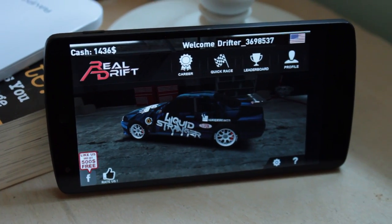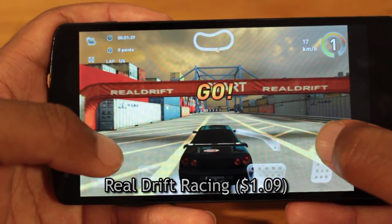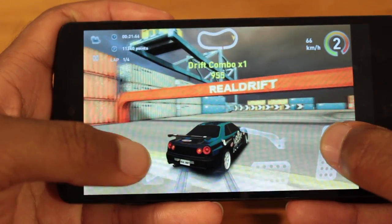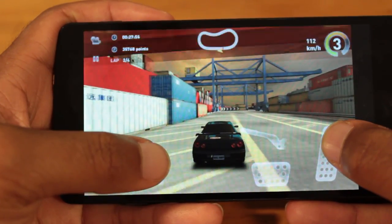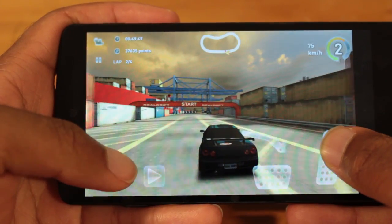Drift like you never drifted before. The fourth game on the countdown is Real Drift Racing. Real Drift Racing is a simple game with respectable graphics. The objective is to gain the most amount of points you can while drifting on a track. If you bump into a wall while drifting then you lose those points. You can choose between tilt controls and on-screen controls.